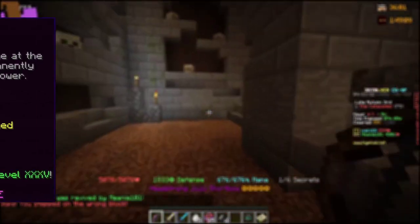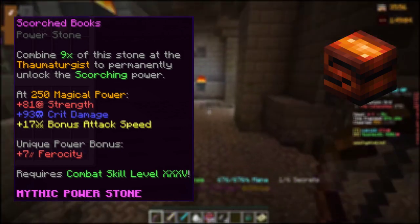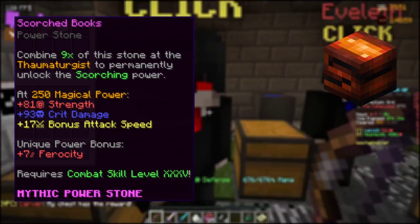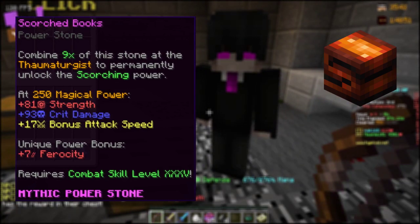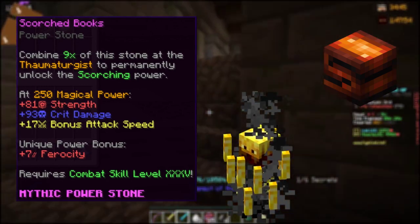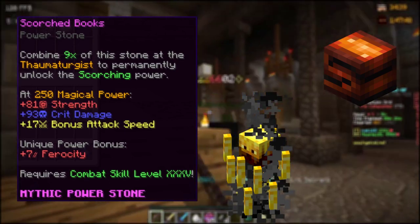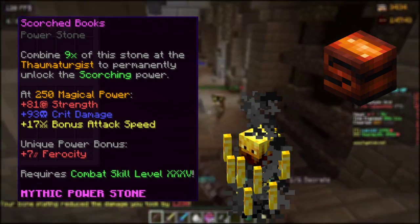The Scorched Books are one of the most expensive powerstones. They grant 7 ferocity, and at 250 magical power: 17 bonus attack speed, 93 critical damage, and 81 strength — mostly for berserkers, archers, and mages with reasonable intelligence. You can potentially obtain them from tier 2s and above of the Inferno Demonlord. It's the only powerstone with a combat 35 requirement, going out for buy orders at 71 million coins, or 75 million if insta-purchased.